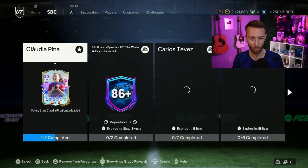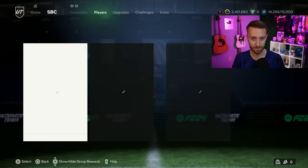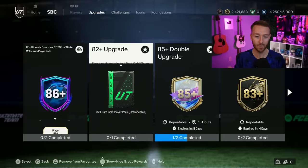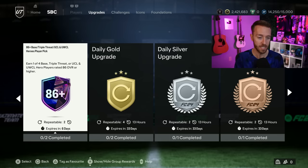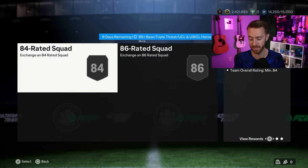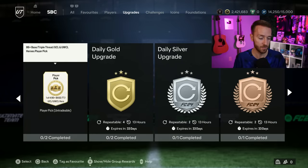Starting with the SPCs - one SPC that we're not very excited about is one we kind of thought we'd get, but there's still compensation for the old one that EA hasn't given us back yet. We're talking about the hero player pick. Unfortunately, no icon pick even though it makes sense with icons in packs for Future Stars. They give us an 86-plus base triple threat UCL/UWCL hero player pick.